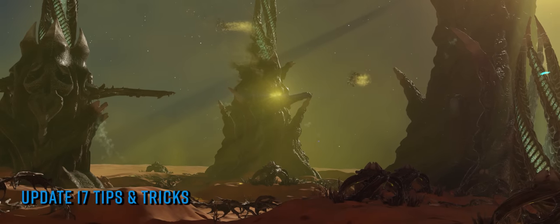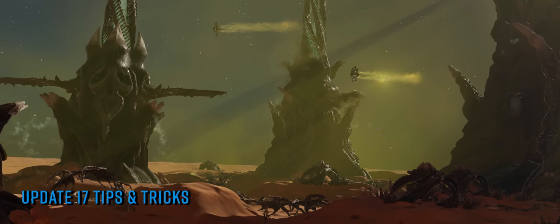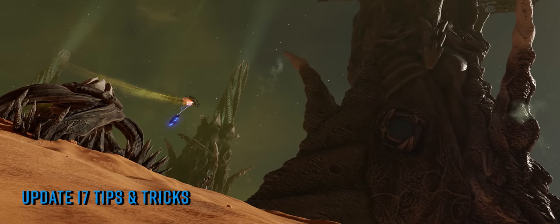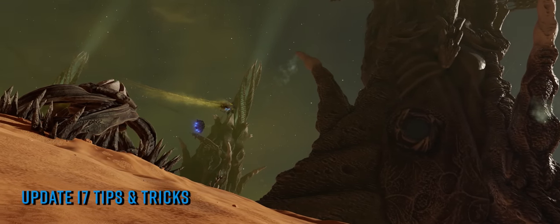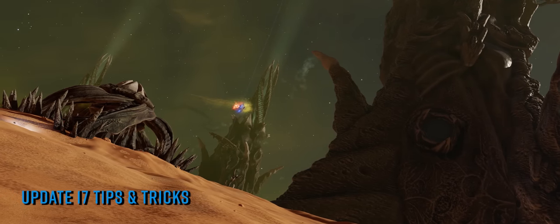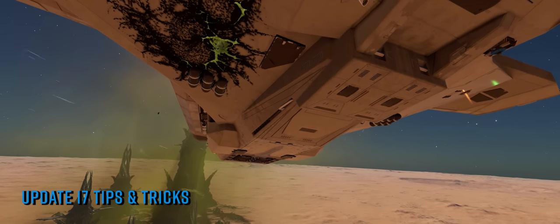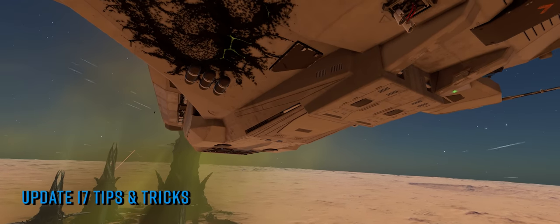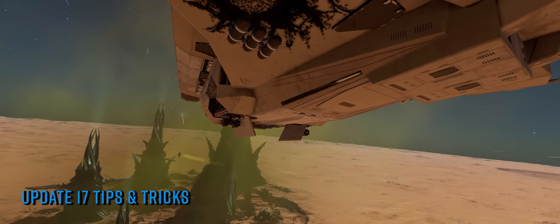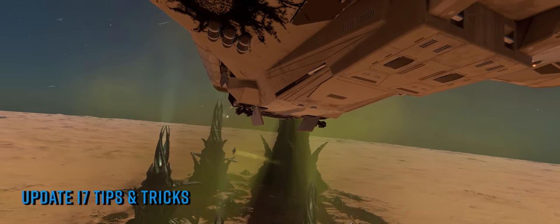Update 17 landed in the game this week and following the shockwave of the Thargoid Spire sites we're still frankly wrestling to take it all in. The update shows the next — and we're assuming final — phase of the Thargoid Matrix sites introduced in Update 16, that we now know were, as was suspected, growing. The sites, a complete list of which you'll find in the description below, are now known as Thargoid Spire sites, and if you've not yet visited and explored them then here's a useful rundown of everything we've learnt so far.